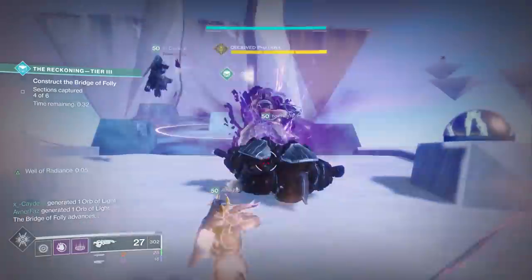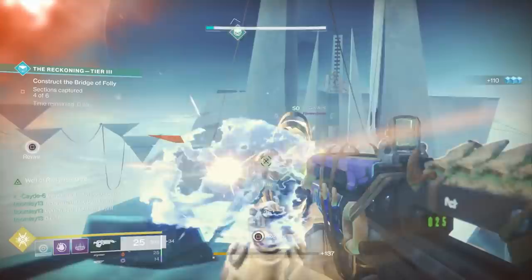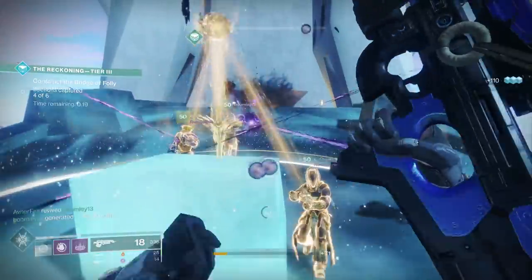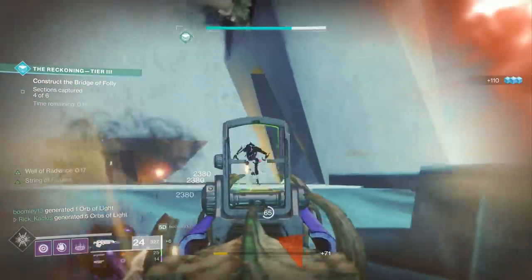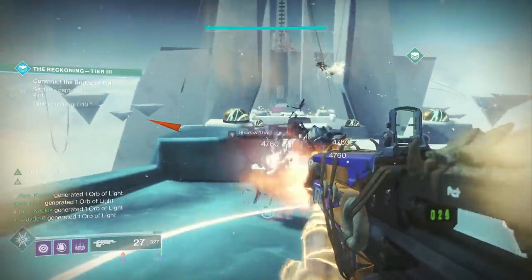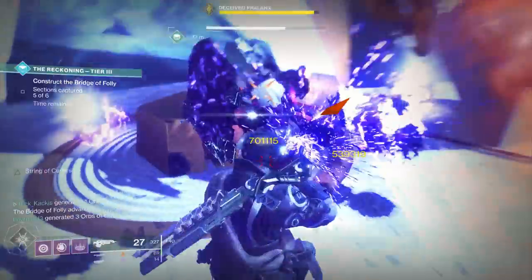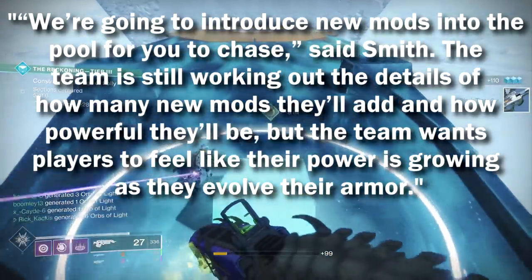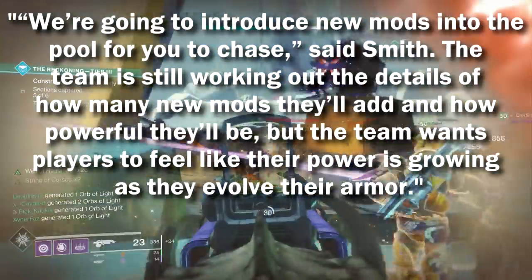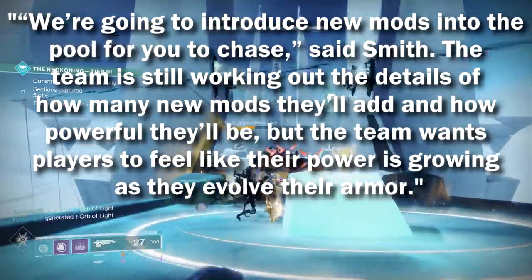You're going into the Hive raid — Crown of Sorrows — you can put on a ton of Hive damage mods, Hive armaments, all these different Hive things, and potentially even duplicates of the same one to get massive benefits. You want to specialize in throwing as many grenades as possible — you can do that way more than you can right now with this new Armor 2.0 system. Bungie says the overall power level will be increasing, and Luke Smith says they're going to introduce new mods into the pool for you to chase. The team wants players to feel like the power is growing as they evolve their armor.